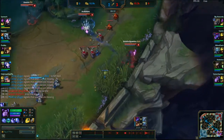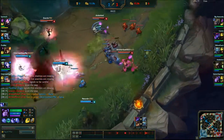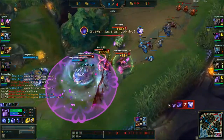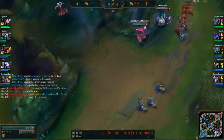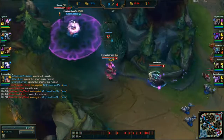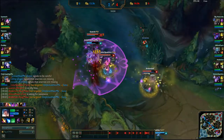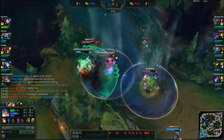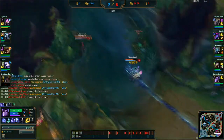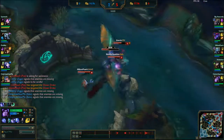Here we have a gank inbound to bot lane — Eve is coming from the river and Fizz is coming from tri-brush. I know that if I catch Ashe, it'll be an easy kill for us. This time, Sona is attempting to take vision control of the river. I go to stop her with the help of Eve. While we're busy taking care of Sona, Kog'Maw starts to get focused heavily by Ashe, so I pop my ult to make sure we don't trade a kill. With Sona dead, we take control of vision at river and then set up for an easy dragon for the team.